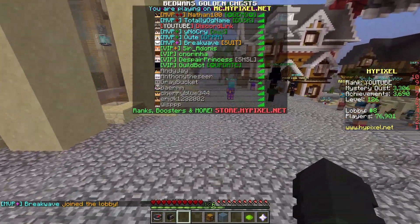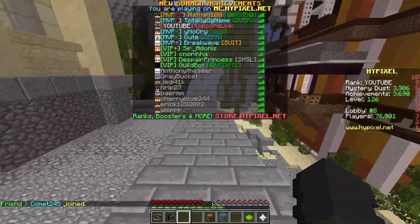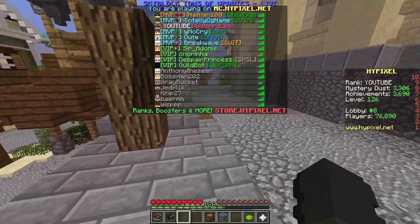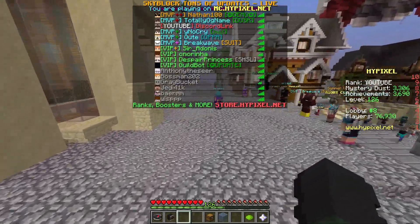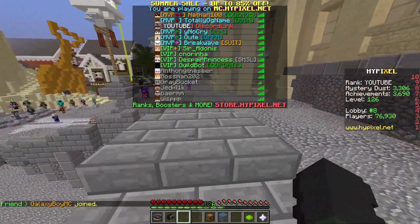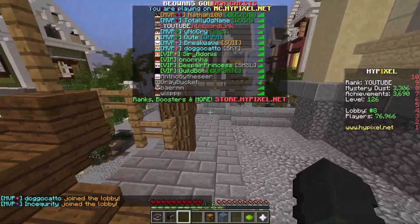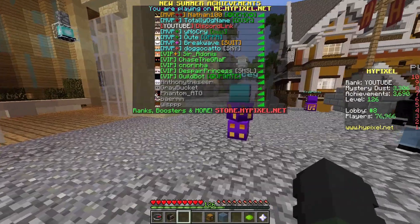You are the only person in the whole server that can see this. You're the only person that can see it. But if somebody also has the Chat Triggers mod and they're also using the Custom Rank mod, then they can actually see that you have the YouTube rank. I haven't come across anybody that actually has a fake rank on Hypixel, so it's pretty rare for somebody to notice something like this. But still pretty cool to have — you're the only one that sees this rank, your custom nickname, all that stuff.